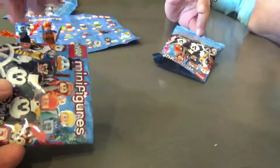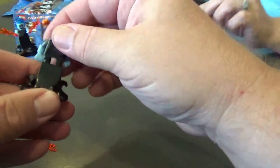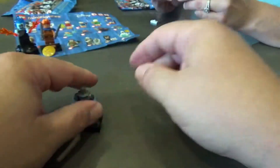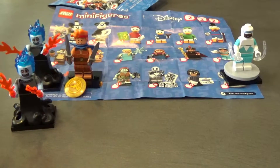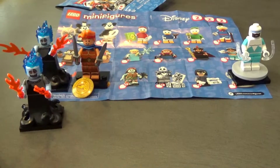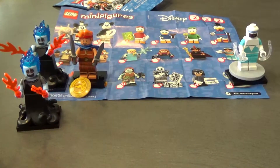Package number two — I got Hades. Winning! So we've opened two. Round one I won with Hercules. Round two, however, I got the first duplicate and my wife wins with Frozone.